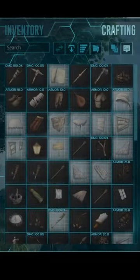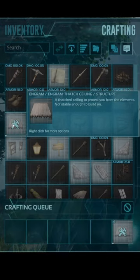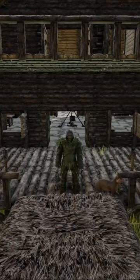Step 4, if you're on PC, press the V key, come over to the crafting screen, hover over the thatch ceiling engram and press the E key once. And that's how you craft the thatch ceiling in under 30 seconds.